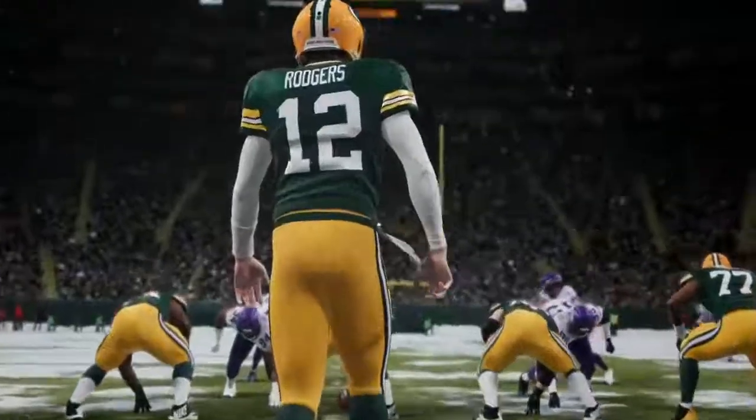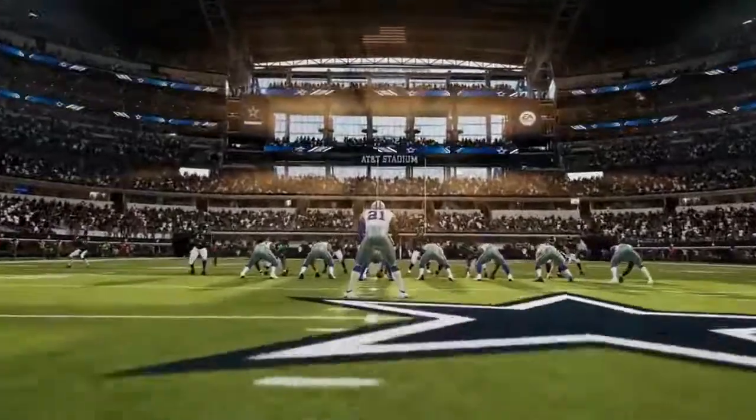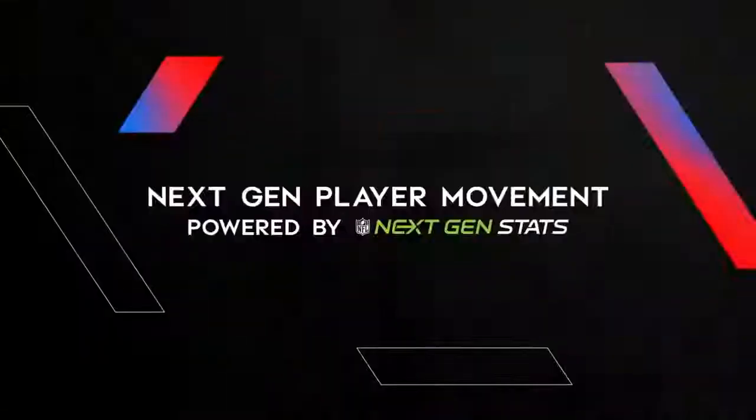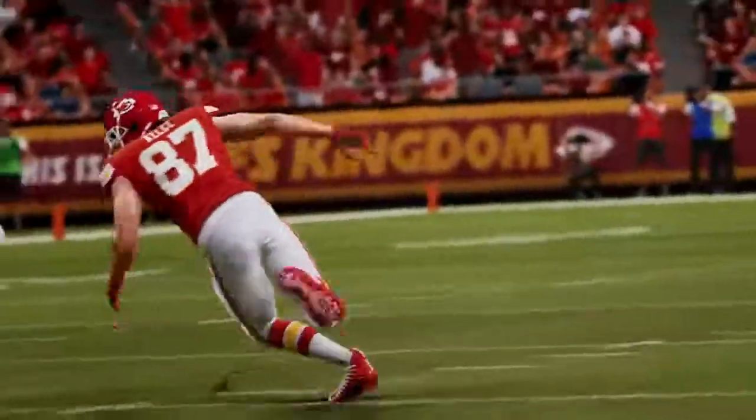Welcome to the most realistic NFL simulation ever. It begins with next-gen player movement powered by NFL Next-Gen Stats. RFID tags in NFL player shoulder pads chart their every move within inches, and this information now drives all animation in Madden, delivering unique acceleration rates, directional changes, and movement for all players on the field.